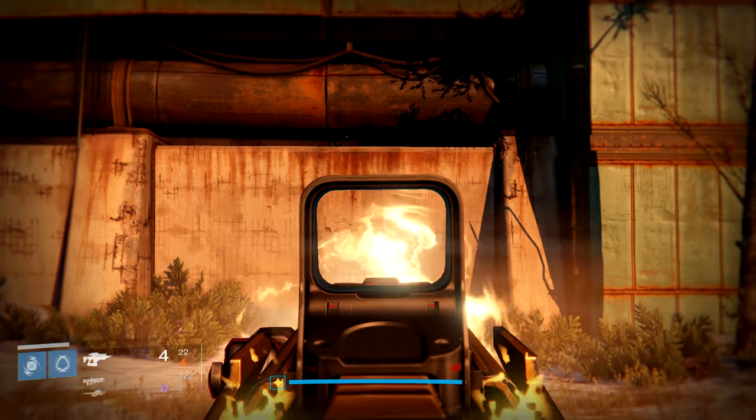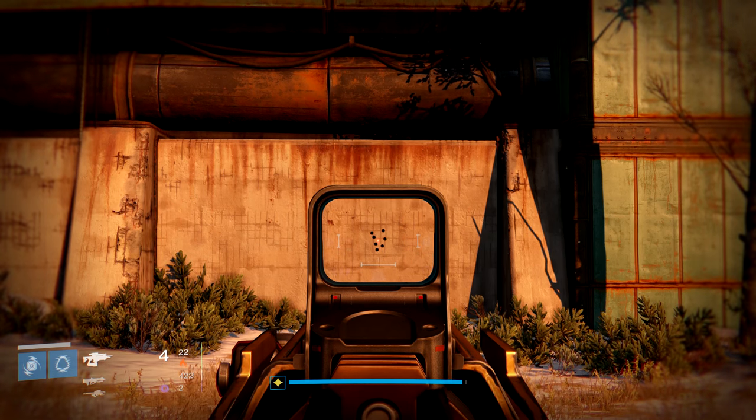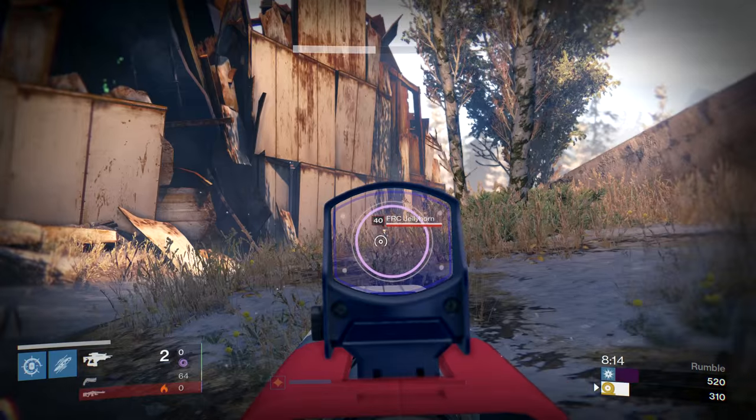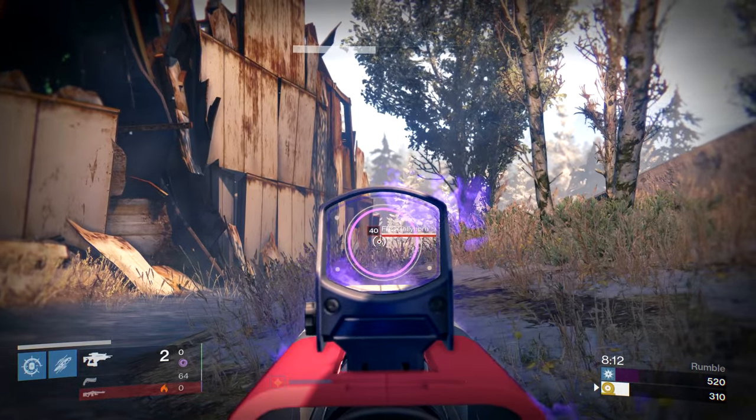By throwing the right stick down and compensating for the recoil, you're doing three important things. One: you're going to group them tighter, so you can land more consistent one-shot kills at medium range. Two: since you're grouping them tighter, you're starting the spread tighter, and you can land longer fusion rifle shots.